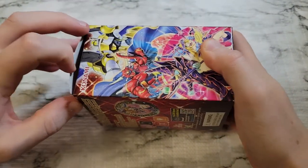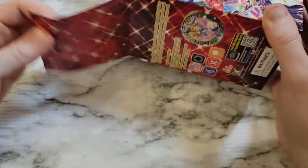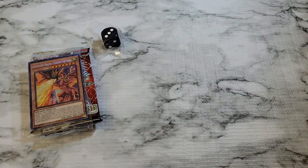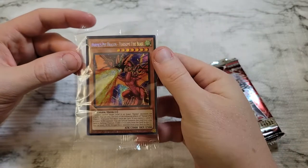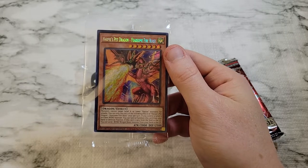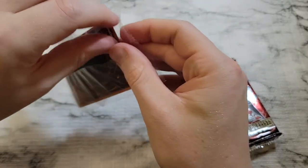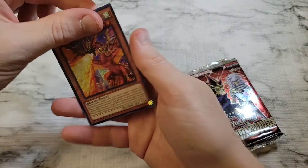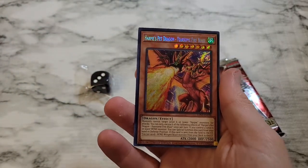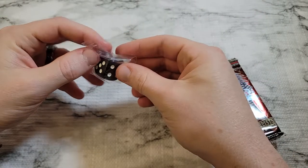We get a couple packs and then one of six dice. So we get one secret rare card variant, then two packs and a die. Our secret rare card in this one is Harpy's Pet Dragon. Harpy's Pet Dragon is probably one of the decent ones in the set overall — nothing too fantastic, but not bad. We'll hope we can get most of them and keep away from too many duplicates. There are ten total. And it looks like we got the Dark Magical Circle die.